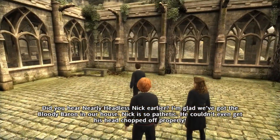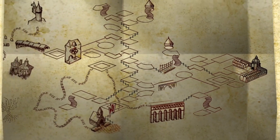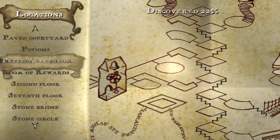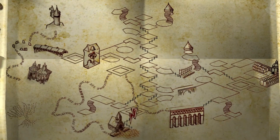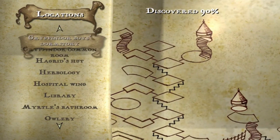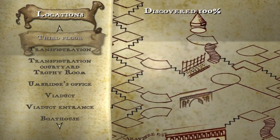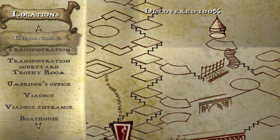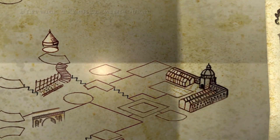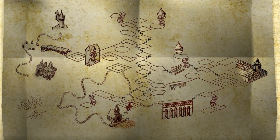You can explore the entire castle by going onto the Marauder's Map by pushing the back button, and then push left on the arrow pad to bring up all of your locations. As you can see, I didn't really explore everything — I did want to, but that would take too long, so I just wanted to get through the story as quickly as possible. And then if you push right on the arrow pad you'll get rid of that tab, and push right again to pull up the tasks.